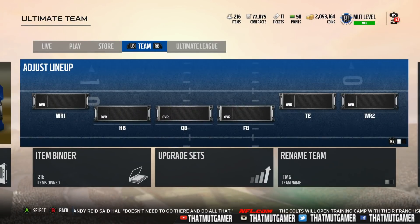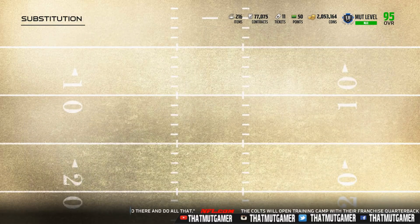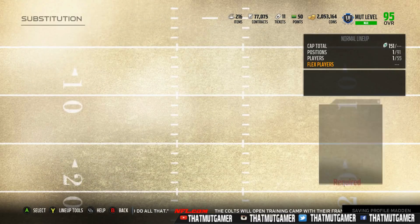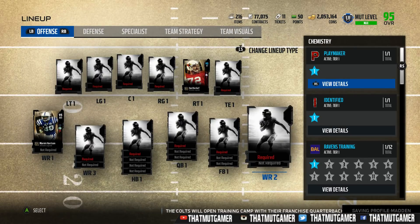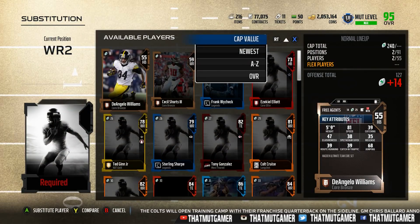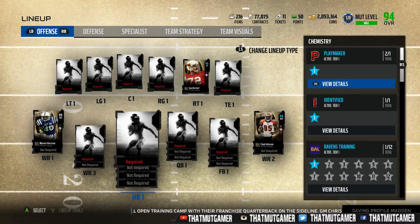Going through real fast: we got a right tackle, a left guard, a wide receiver, Marvin Harrison. Let's see newest available — we got a couple of wide receivers we could actually use. Marvin Harrison is actually a not bad card at all. We also got a 93 overall Terrell Davis at halfback.